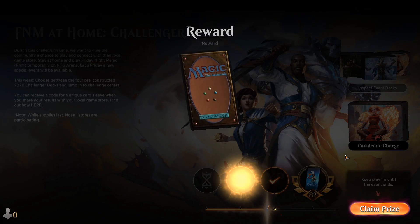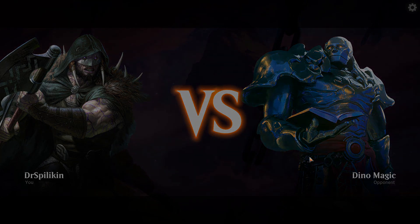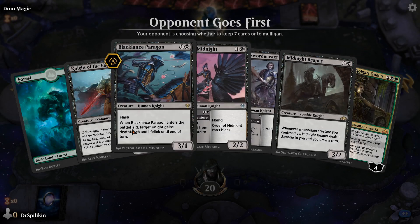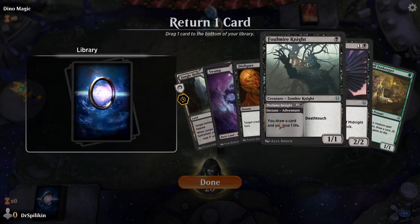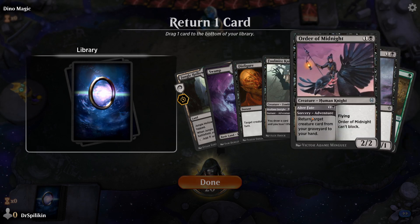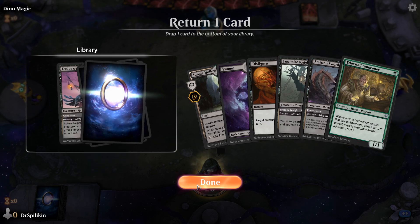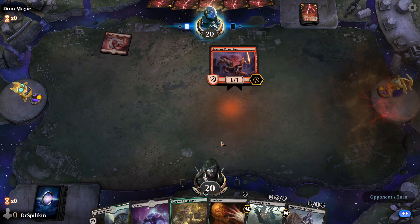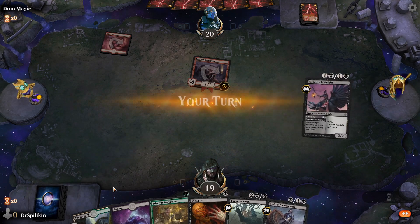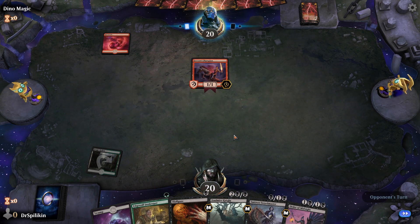2-0 Mono Red! Simic Flash gave us a real run for our money. Alright, we are playing the Golgari Adventures deck now. That opening hand is not keepable. Going to get rid of the Order of Midnight — I think I want the Edgewall Innkeeper down first and foremost. Oh, it's Mono Red again.